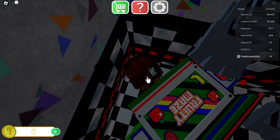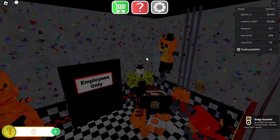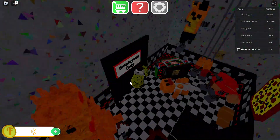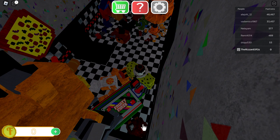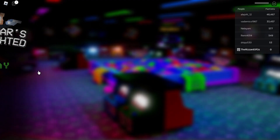Go to the employees only area — make sure you do not accidentally go in there. Go here and you'll see these, and then the Party Never Ends badge. So right here, and behind the Fruity Maze badge you're gonna see this head — it's just gonna show — and click on it. Let's check out these animatronics before we end the video.